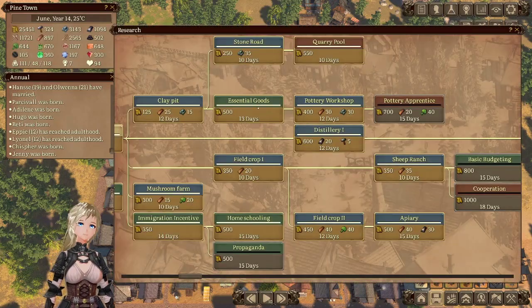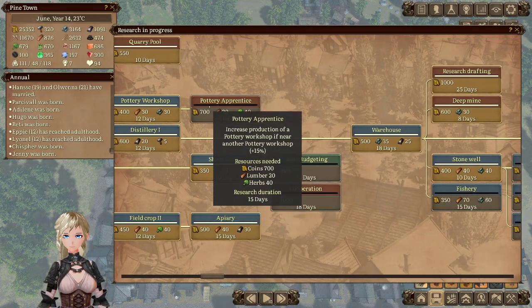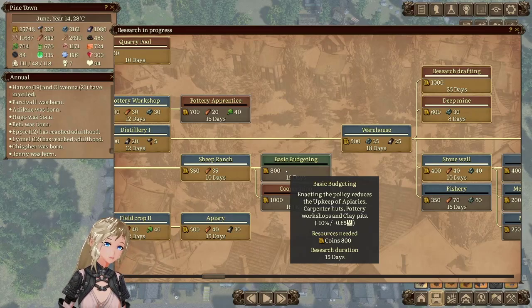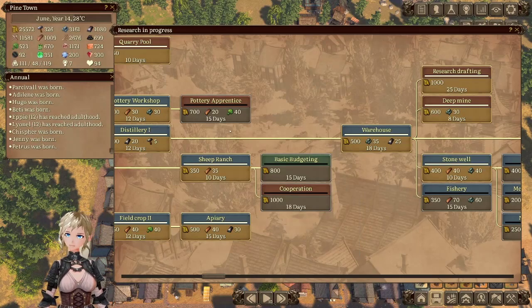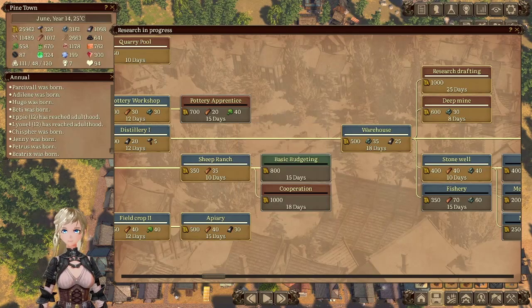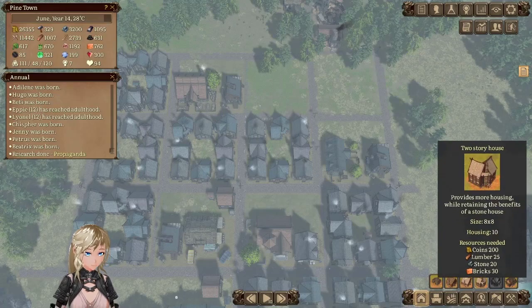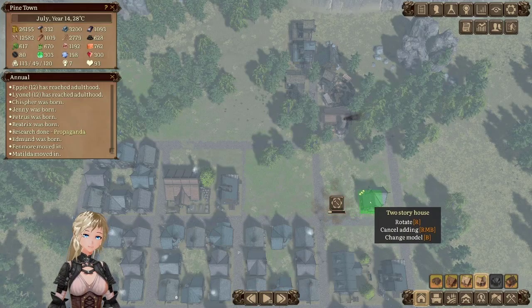'Sire, the king sent over a ship full of goods — he is clearly pleased.' 36 apples — you're cheap, it's fine, but you're still cheap. Quality uses upkeep of apiaries, carpenter huts, pottery workshops, and clay pits. Cooperation increases ranch production if near a field — I don't know if that's an issue or not. Housing — how am I doing? Six. I could do with some more — let's just go ahead and build some more. I have bricks coming in finally.